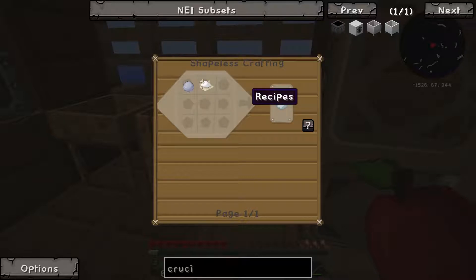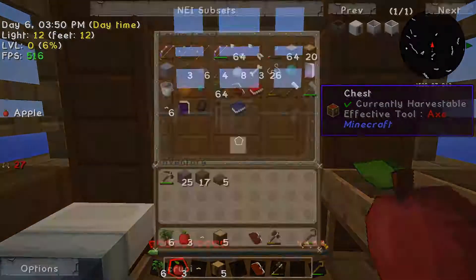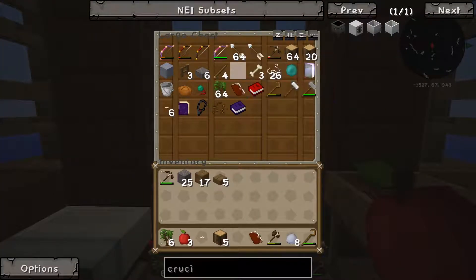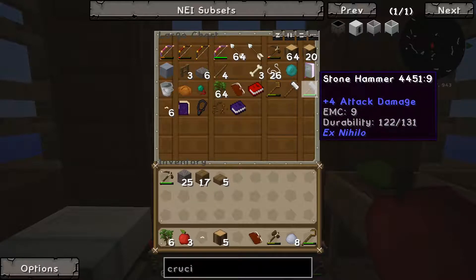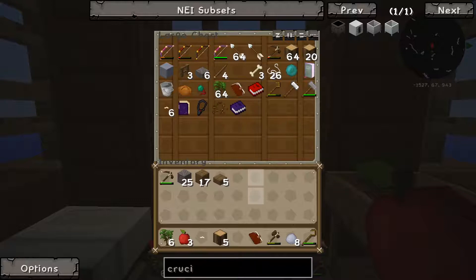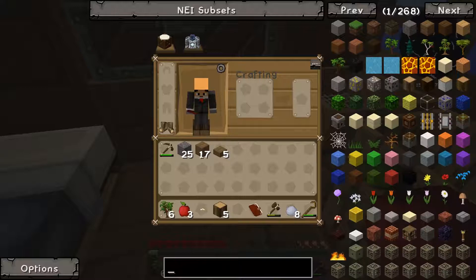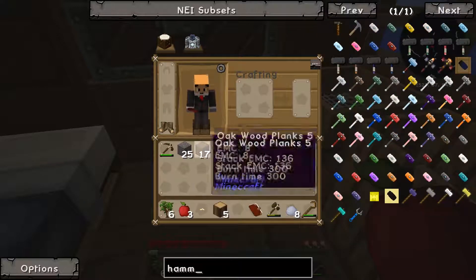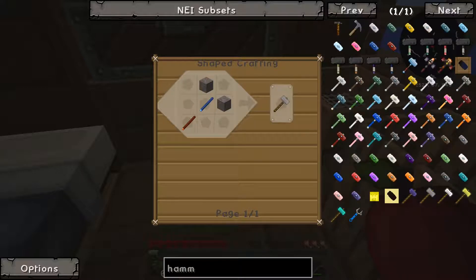To get porcelain clay you need to mix normal clay with bone meal. I've only killed two skeletons so I haven't got a great deal of bone. I have managed to get my clay though. To do that you take one of these hammers - I've got the iron hammer, same as last time, but I'd already made the stone one because I hadn't got that quest yet.